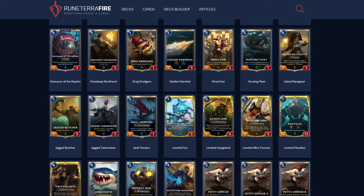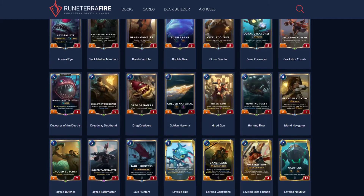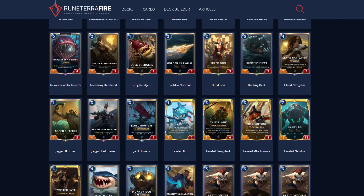I'm not sure if using Lure of the Depths to reduce a sea monster's cost would prevent Nautilus's effect from bringing it back. For instance, The Beast Below costs four — Lure of the Depths would make it cost three. Would Nautilus's effect bring it back? I would imagine not, because no matter where it is, it costs three. Something to remember.